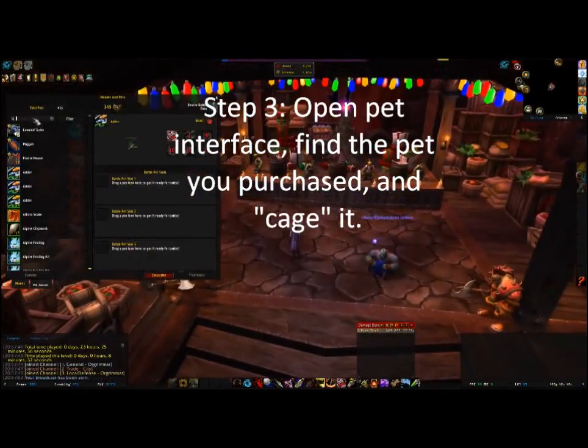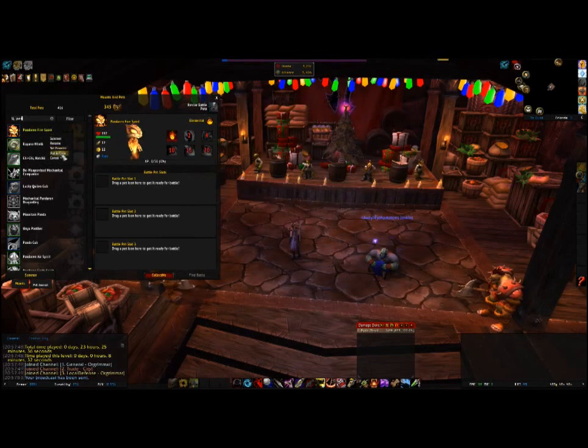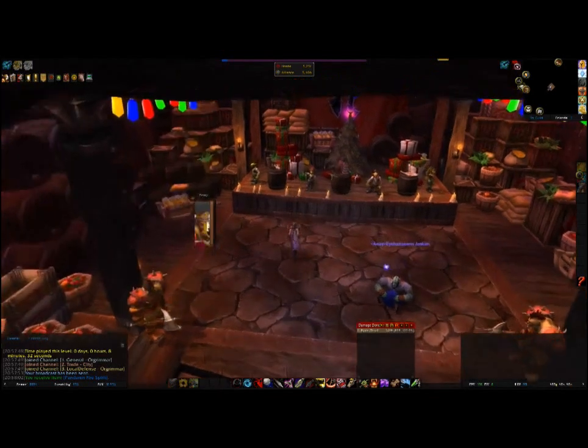The battle pet goes here. So you can take that out and put it in a cage. Another caged pet goes right in here into your bags.